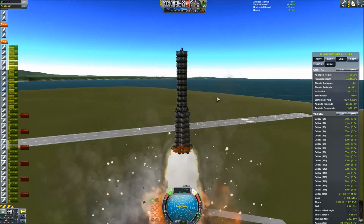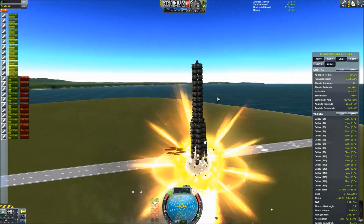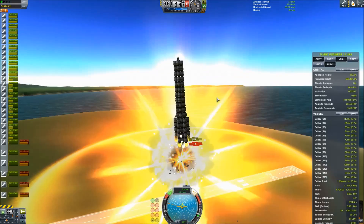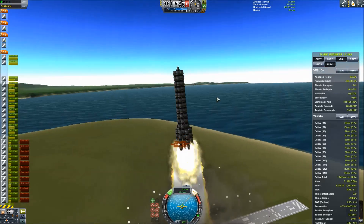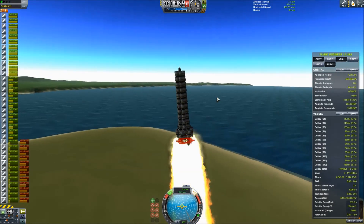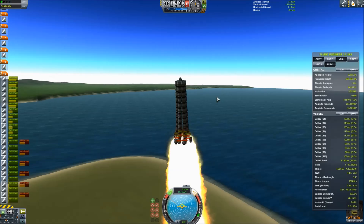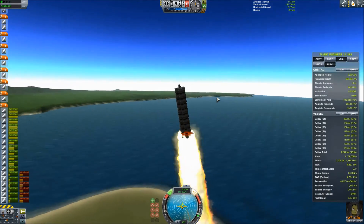And so it begins. I spent probably three or four hours trying to figure out the best way to do this. Flat rockets don't work — you have to have something semi-aerodynamic, and anything much bigger than what I made here just explodes on the launch pad. It can't support its own weight. We don't have any struts or launch stabilizers — all we have is the rocket boosters and the capsule.